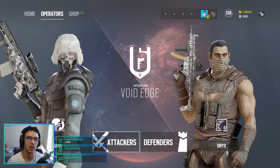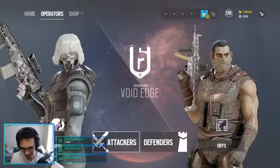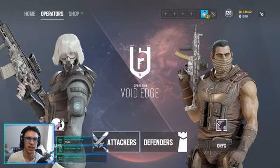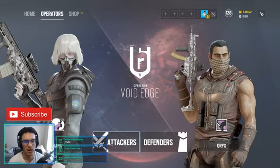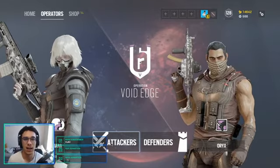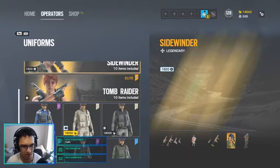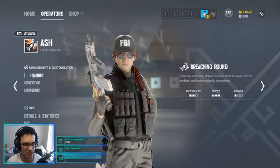What is up everybody, how you guys doing today? First of all, shout out to Jost Dolensek - appreciate the subscribe. If you guys want a chance to be shouted out, hit that red subscribe button below. Today we're going to be going over how to play Ash. She recently got a new elite skin - the Lara Croft Tomb Raider skin - which is just awesome.